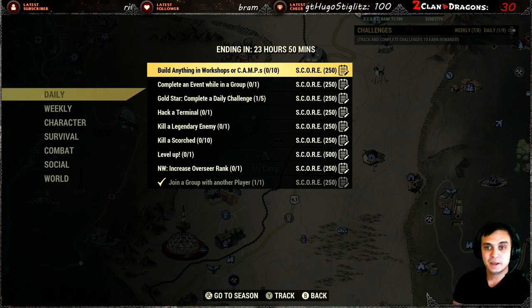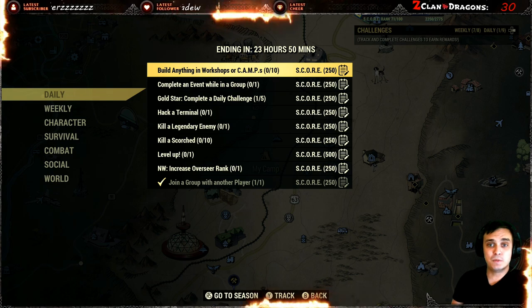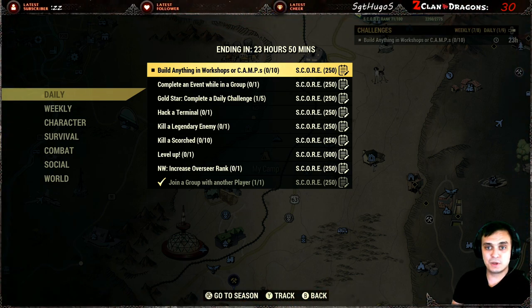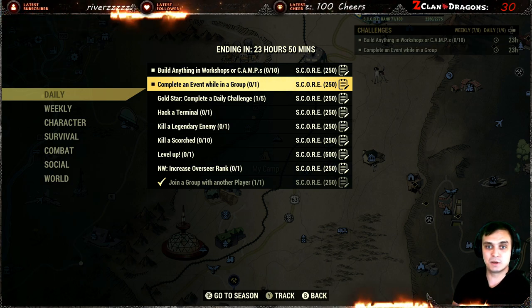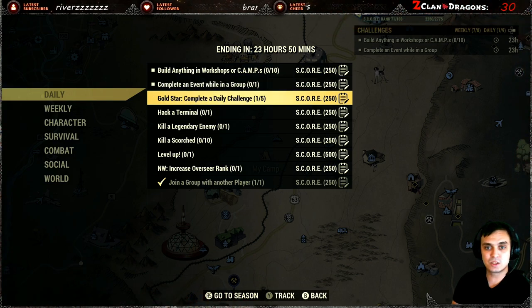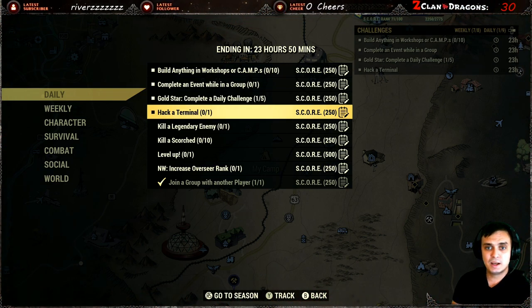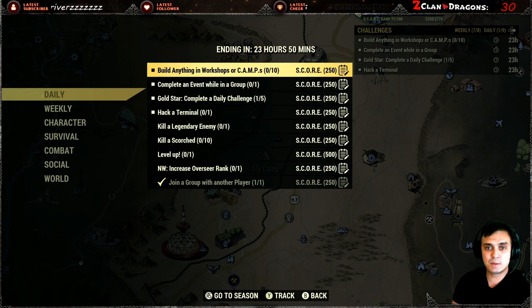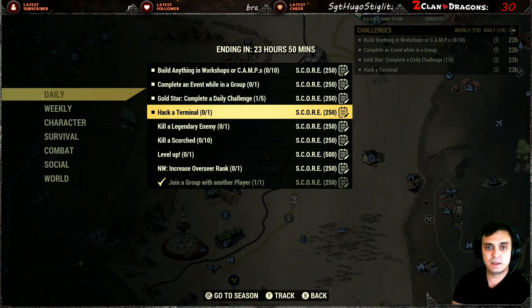So here we go. They auto-complete — thank you — because I haven't been playing the whole day, me and Johnny were having fun. So, build anything in a workshop or camp: super easy, I'm gonna do that at a workshop. Complete an event while in a group — great, I'm actually in a group right now. Then we got gold star: complete a daily challenge, so you got to complete five of these and you will get an additional 250 score on top. Hack a terminal — that is simple.